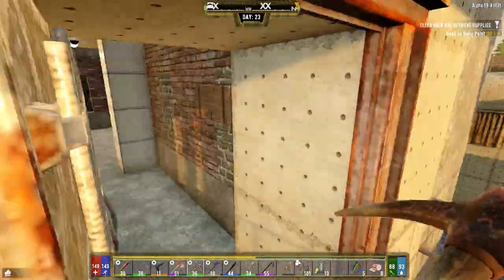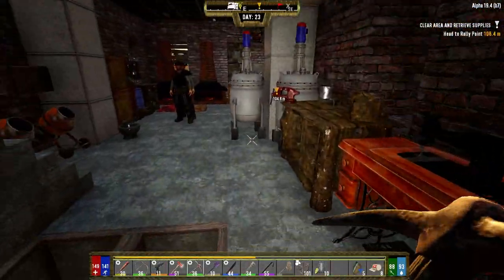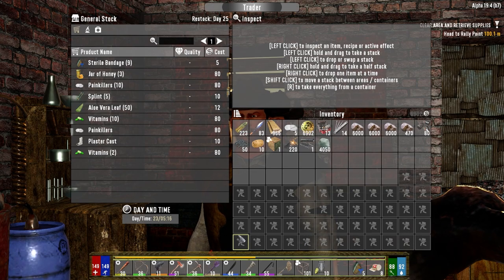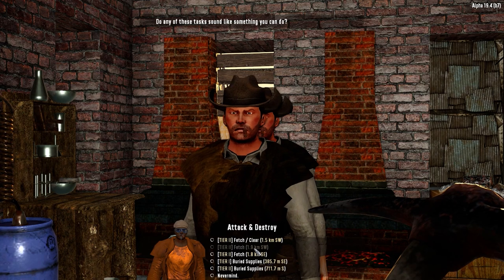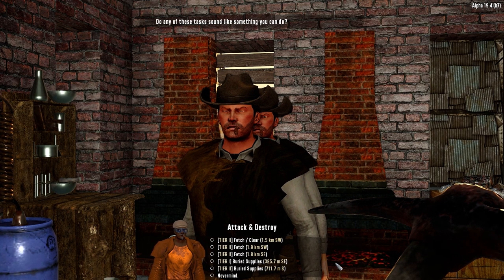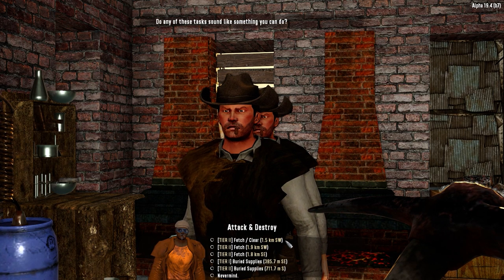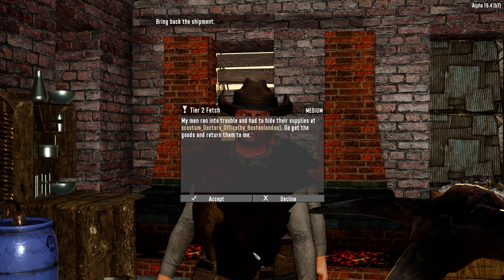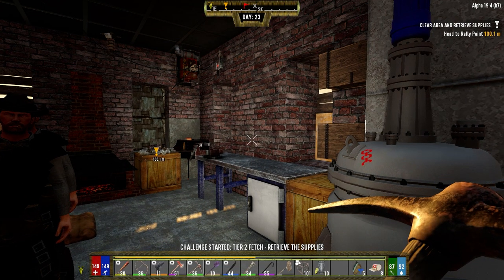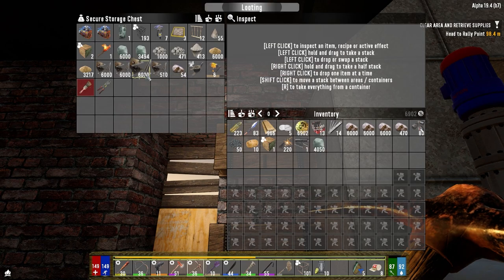And what does the guard captain have for us? Let's go put this stuff up and see what you've got first. That's your inventory - my apologies. Check back again and I may have what you're looking for. Southeast buried supplies, south buried supplies - these are really far away. Fetch to the southeast, doctor's office. Well, it will allow us to open up some of the map. So maybe we do that. Alright, let's grab you guys out of here.